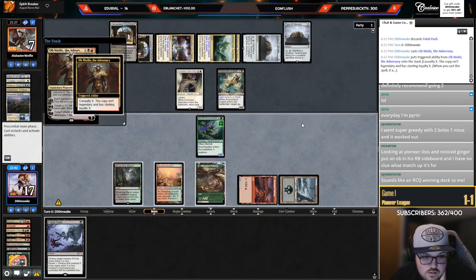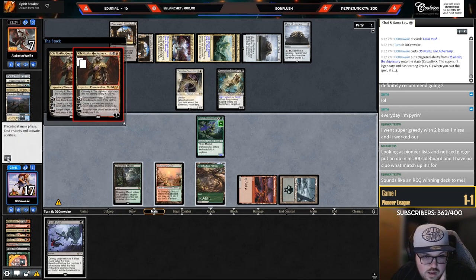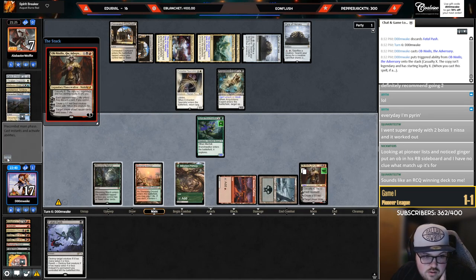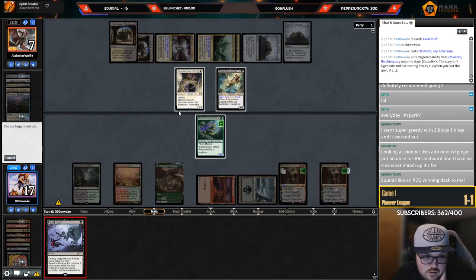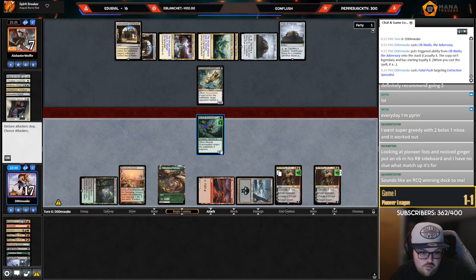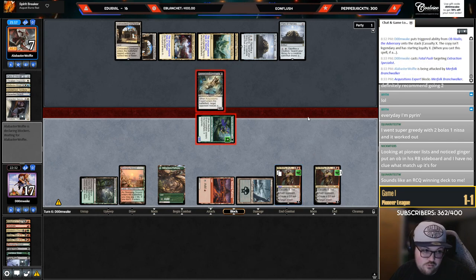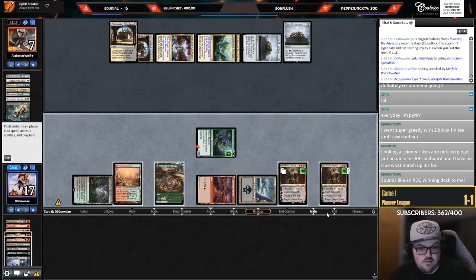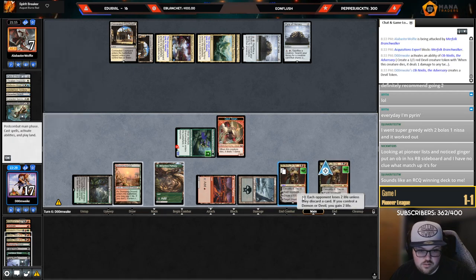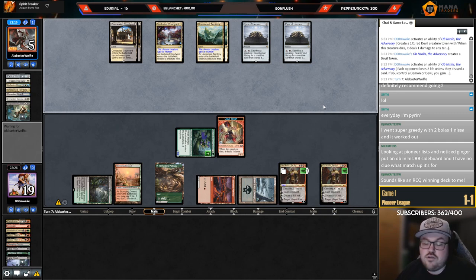Trying to think of the best way to do this — I can go green, red, black, Ob, sack Elf, push this. I think that's good, and I can even attack before activating Ob because they have to chump block. I push this, they have to chump block because if they don't they just die since they have no cards in hand. If they do chump block I can go minus, plus. They decide to block — I go minus, plus. They go to five, we still have Kroxa for next turn.